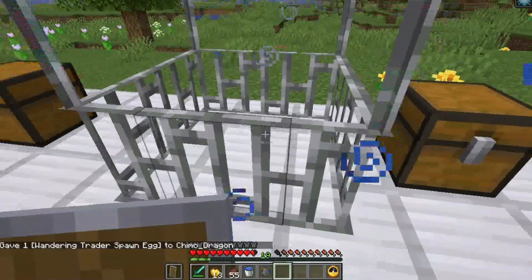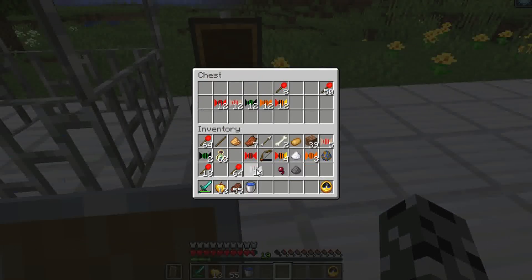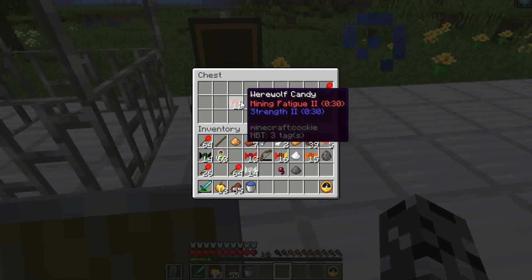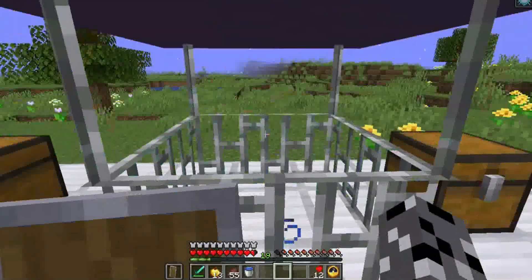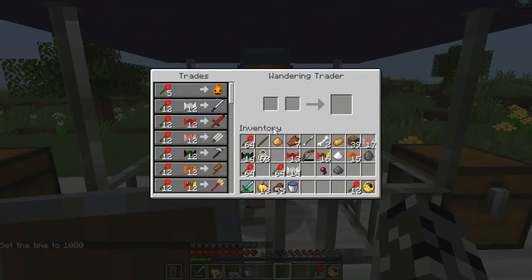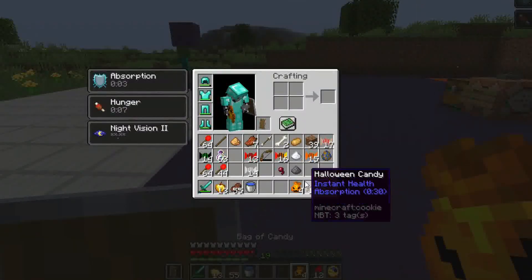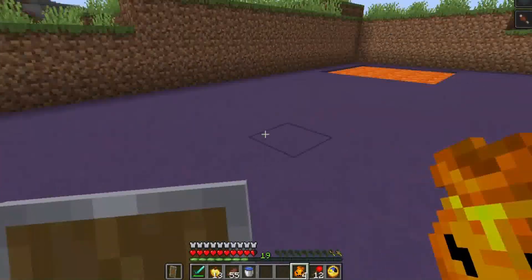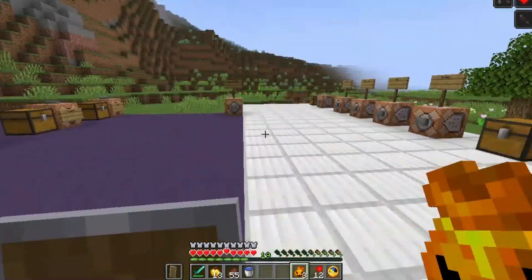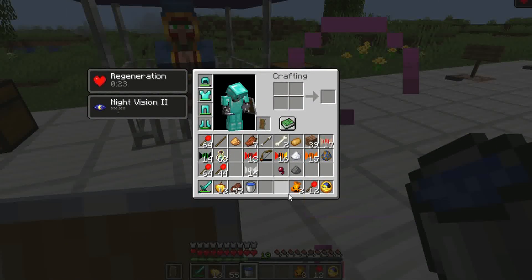I also changed how the wandering trader works and added new trades. The wandering trader is invisible at nighttime but reappears during the day. One new trade is a bag of candy, which costs five Halloween candy. When eaten, it completely fills your hunger bar and gives you 30 seconds of regeneration, making it one of the best food sources in the game.